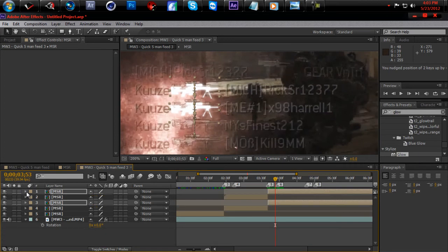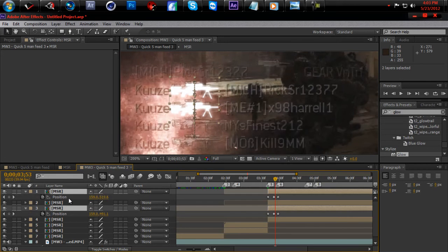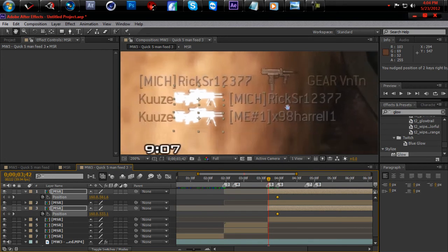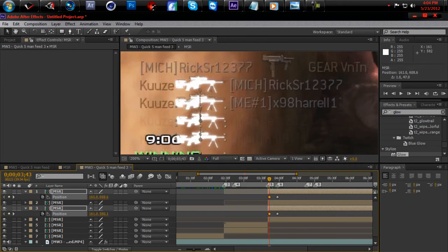Make sure you drag that under the key — keep them organized. Then click both of them and duplicate it. Hit U to get rid of your keyframes, then drag them down. Hit your position and come back to where the kill feed starts sliding up. Drag these down and hit T for opacity — do the same thing, make it zero.